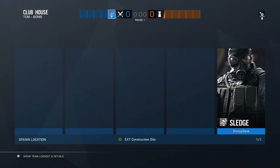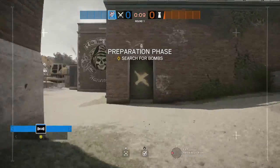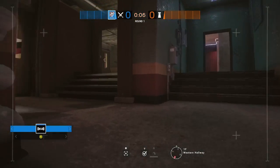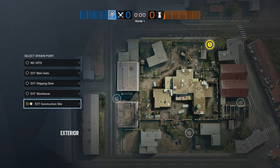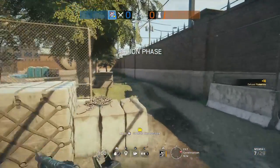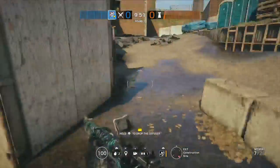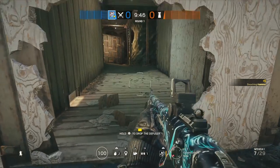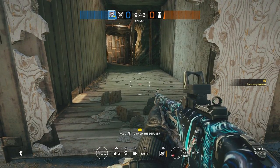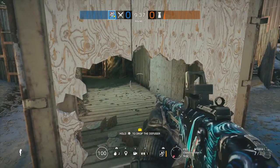We're all going to be spawning construction site. As I go through the round, I'm going to try to explain how the other operators can substitute the ones I'm mentioning. The first thing is the hard breacher — Hibana only needs to open up two things: the kitchen hatch and the cave wall. In my Hibana tips and tricks video, I show how to use one Hibana charge to make a hole you can crouch through. Hibana is going to open this up for Blackbeard or Glaz.